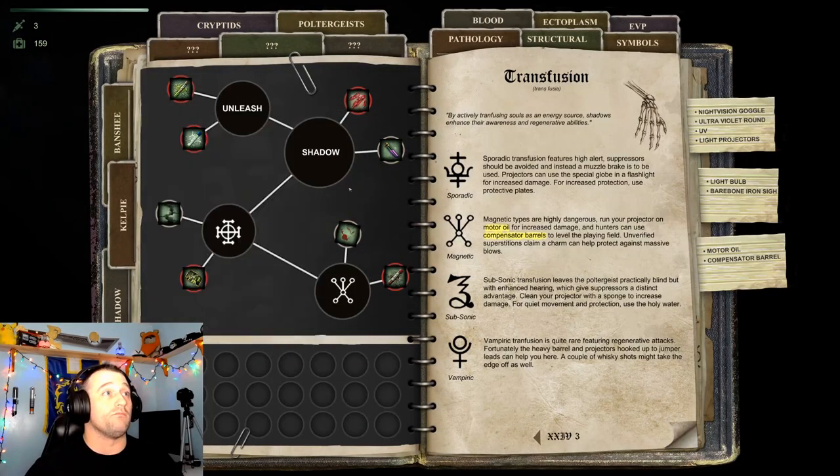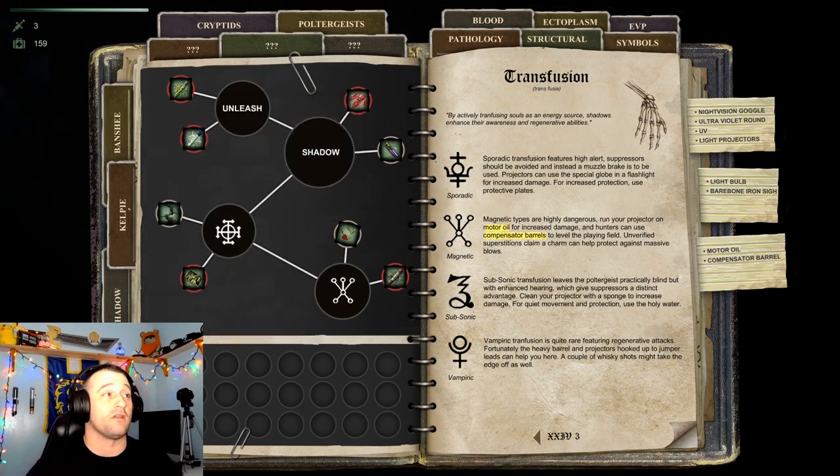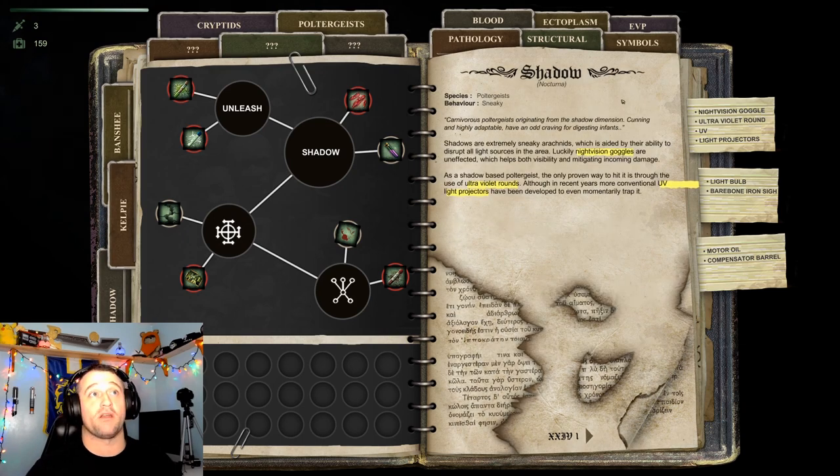Alright, so here we go. First, you've got to do the investigation and find out that it's a shadow. That's already done here. Pull up the shadow. Then we're going to list what we need: we need the night vision goggles, we need ultraviolet rounds, and UV light projectors.